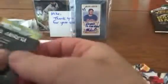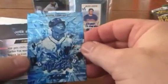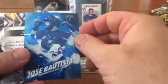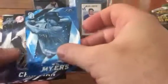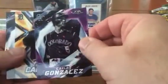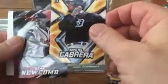These are retail only - I don't believe you can get these in hobby stores. Then I got a Miggy Cabrera, a Bautista, looks like a Will Myers, a regular Chapman, Cargo, a regular Miggy, Sean Newcomb, and a dummy card.